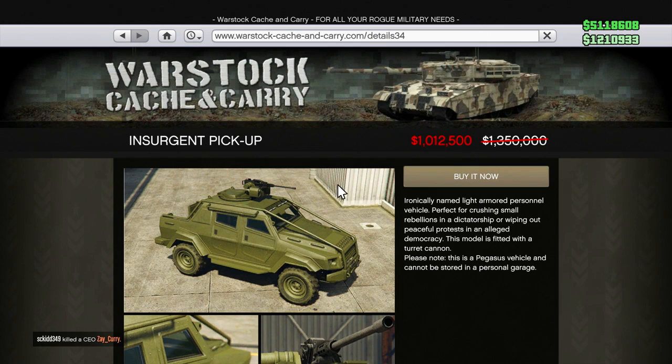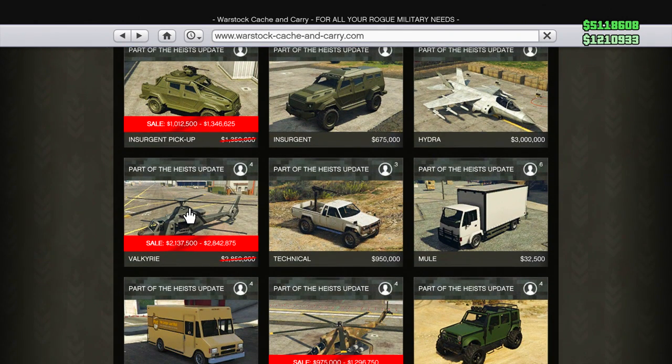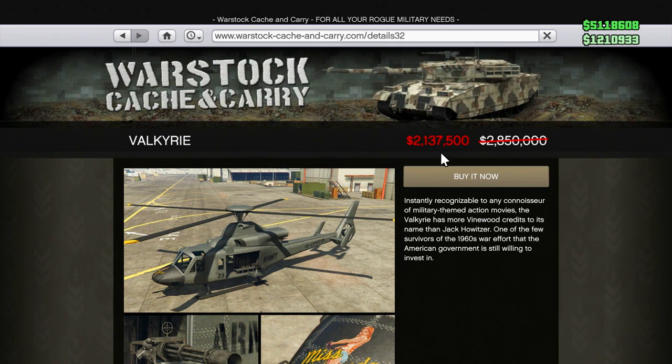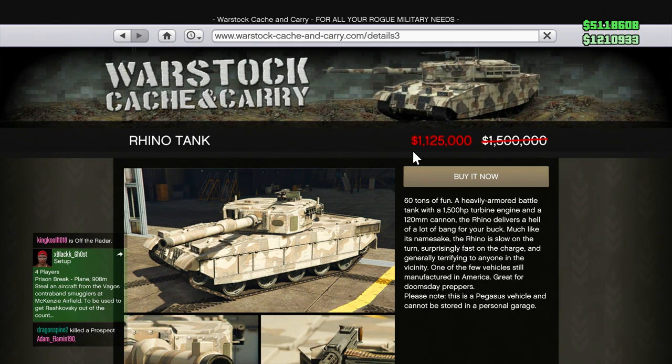The next vehicle on sale is the Insurgent Pickup, which is actually pretty cheap now — just over a million dollars, $1,012,500. All the vehicles we're going over you almost certainly could use in the gun running missions in some form or capacity. You've got the Valkyrie, which instead of being $2.85 million is now only $2.137 million. All of them are at a 25% discount. And then the last one on sale for Warstock is the Rhino Tank — instead of $1.5 million, it's now only $1.125 million.